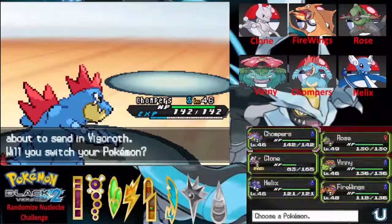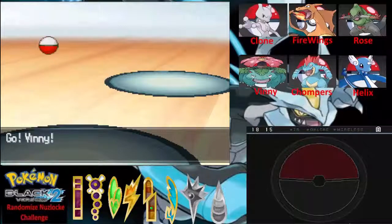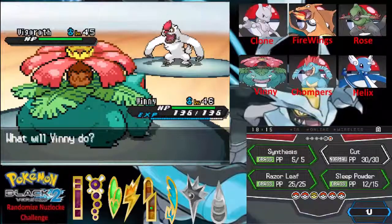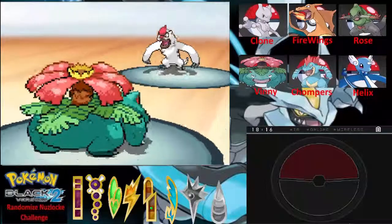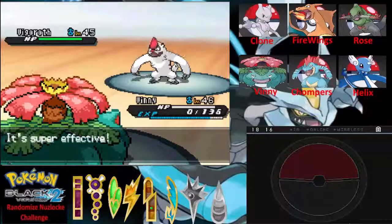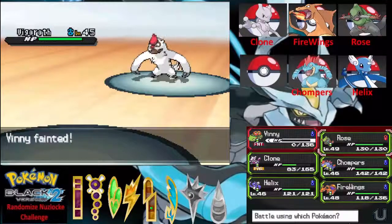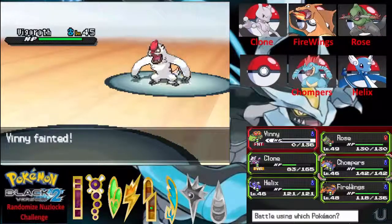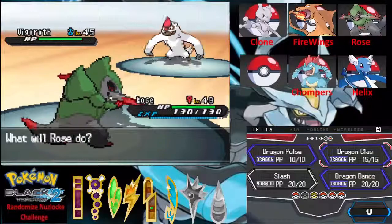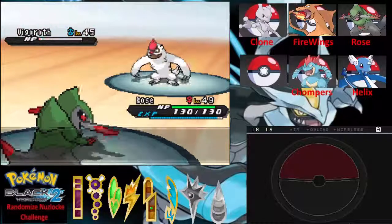He sends out Vigoroth — we definitely need to put this thing to sleep. Let's switch out to Vinnie. This thing is some serious trouble. If it attacks you it's gonna hurt — oh my gosh! We lose Vinnie. Wow, who's going to take this thing out? Let's go with Rose — level 49, go for Dragon Claw. One hit on the Vigoroth — Rose goes to level 50!